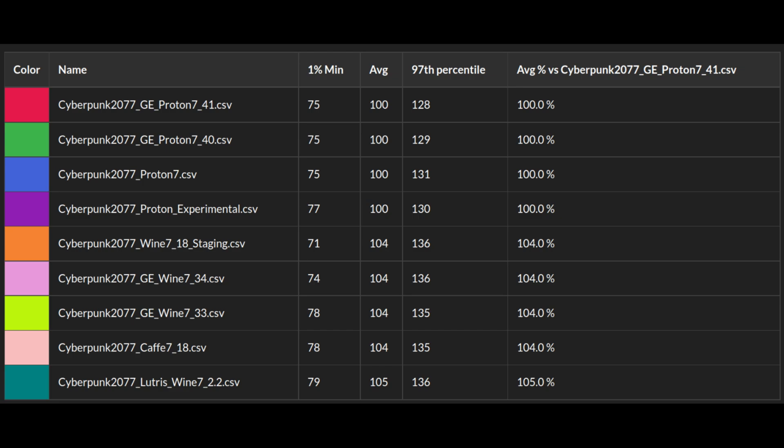Looking at the comparison table with average percentage performance: all the Proton versions — 7.41, 7.40, Proton 7, and Proton Experimental — perform roughly the same at 100%. Wine 7.18 Staging, GE Wine 7.34 and 7.33, and Cafe 7.18 are around 104%. However, 7.33 and Cafe have much better 1% minimums, so 7.34 and 7.18 Staging are probably not ideal for the smoothest gameplay. The clear winner is Wine 7.2.2 at 105% performance — a 5% difference over GE Proton 7.41. The latest version is not always the best unless you specifically need the newer features.